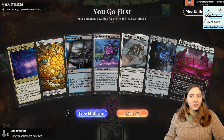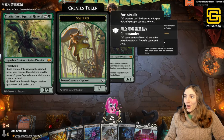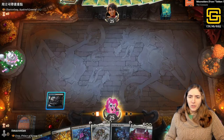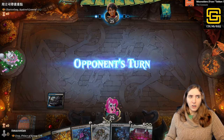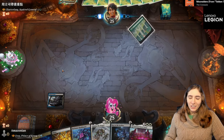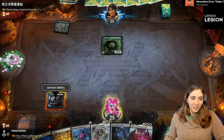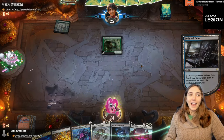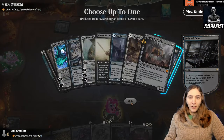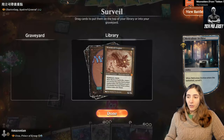Our first opponent is Chatterfang, Squirrel General! This squirrel makes squirrels whenever you make tokens — even if they were already squirrel tokens, you still get more squirrels. Chatterfang is usually playing a bit of aristocrats, some sacrifice stuff, on top of just tokens, tokens, and more tokens.